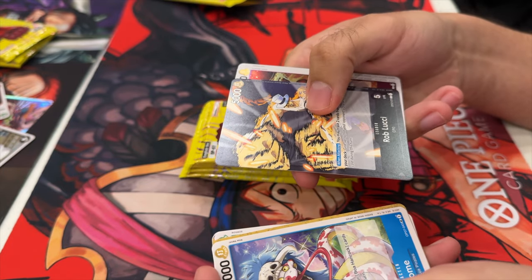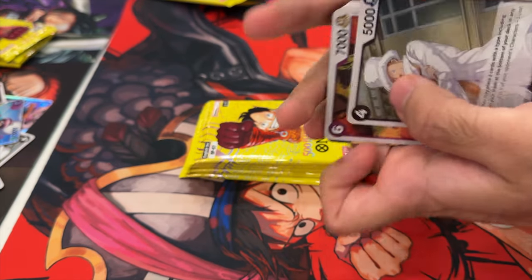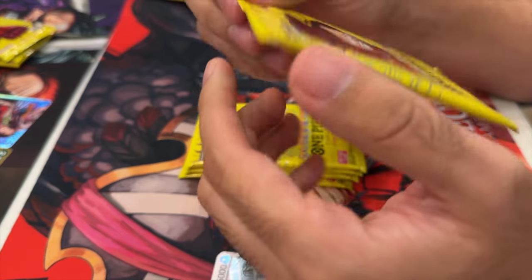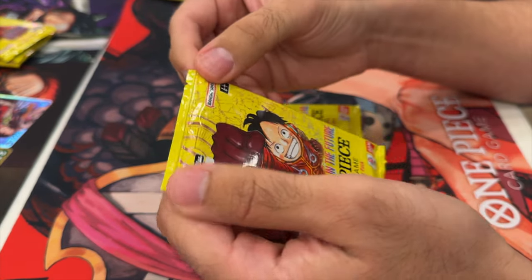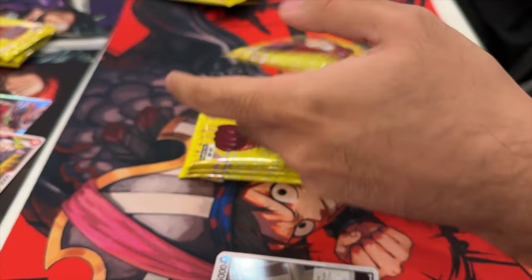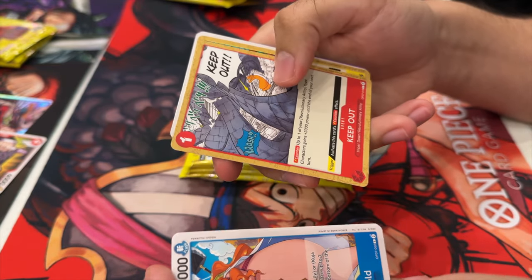Going through the first pack, we find we have a leader — Rob Lucci — meaning our first pack was a dud. Luffy and Kaku there for the rares, nothing special. Going into the second pack, we were hoping to pull a secret rare or super rare. You could see at the top that the guy in front of us had already pulled Boa — he had pulled some heat right off the bat.